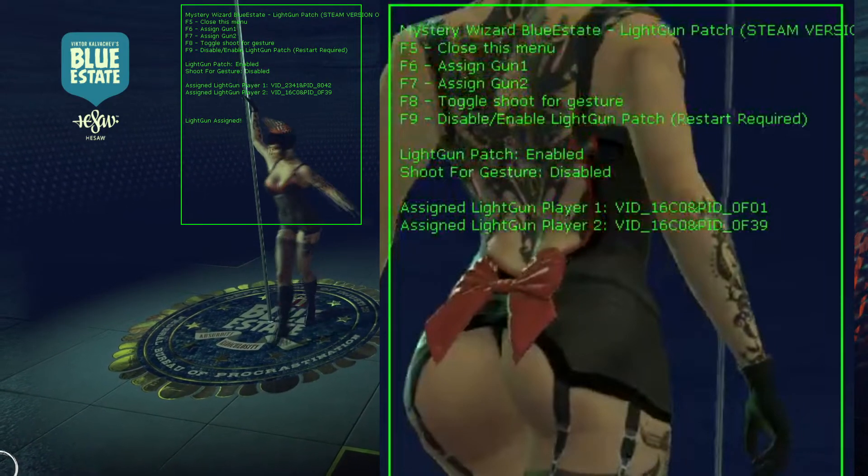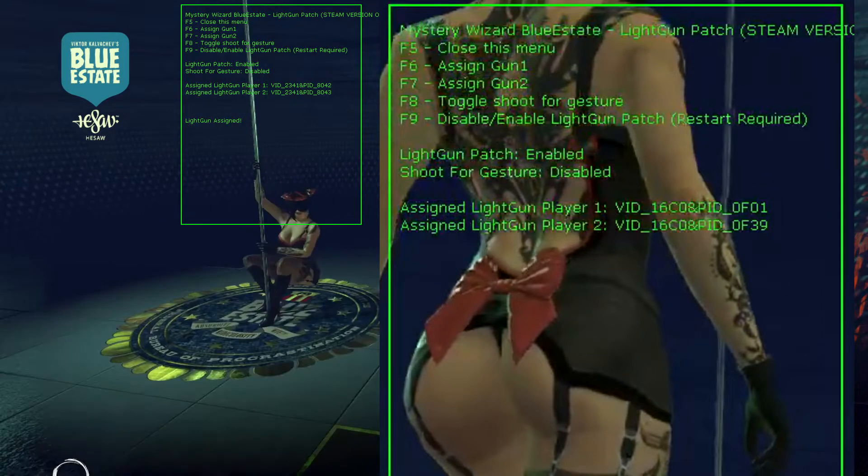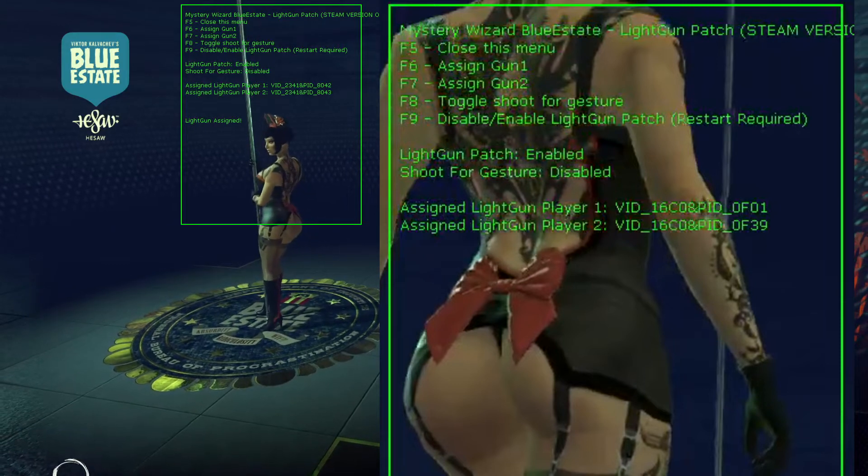Press the trigger button. Then press F7 to configure the second gun. Do the same for pressing the trigger button. You can also configure the shoot gesture with F8. After configuring your guns you can close out of this window with F5.